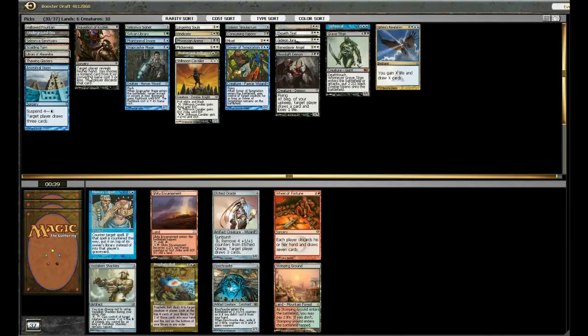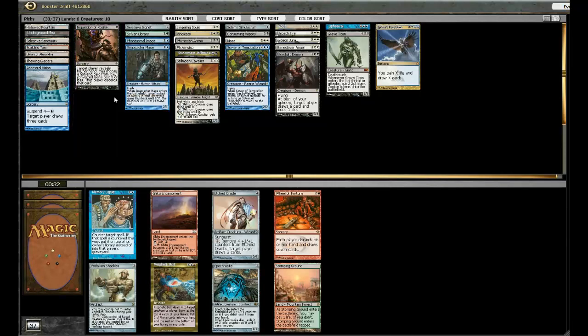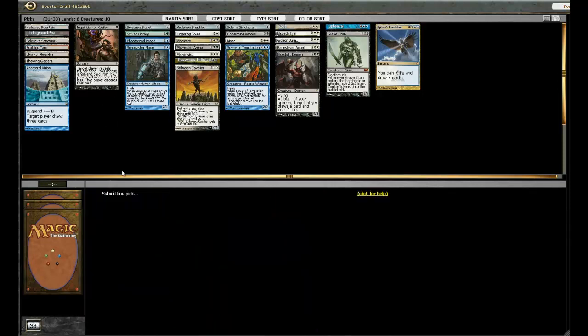Am I going to have enough Islands to run Vedalken Shackles? Both my dual lands are Islands, but I think I'm going to have to play a bunch of basic Plains just because I have so much double white. I don't think I can get away with Shackles. Maybe I should take it though — like, what am I taking over? A Memory Lapse? A Ponder? Whatever. Yeah, I'll take the Shackles, but it's not like it's insane for my deck or anything.